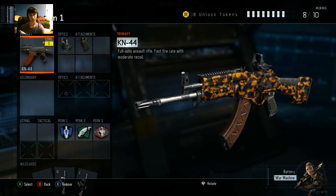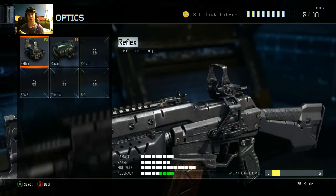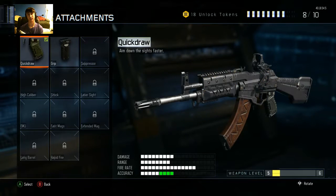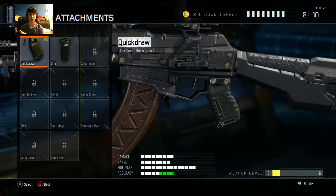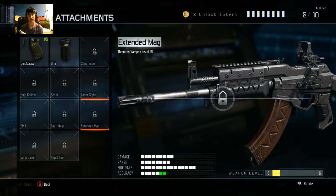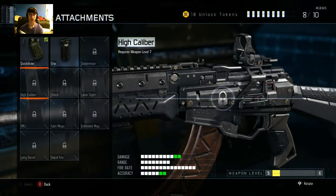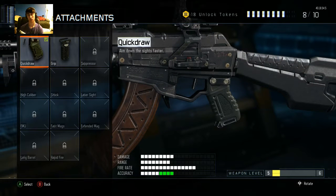My first gun is the KN44. I typically use an optic on it, usually the reflex, because I can't really use it without it. When I started using it I did bad, but once I got the reflex I started going like 30 and 2. Typically I use either quick drill or grip, plus high caliber and FMJ. If I'm not using FMJ, I use extended mag for the ability to get a feed going - 5-man easy - you don't have to reload. High caliber gives quick kills, damage, and accuracy. Quick draw mag helps bring my reticle up and gives quicker ADS movement.